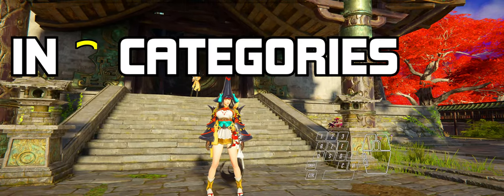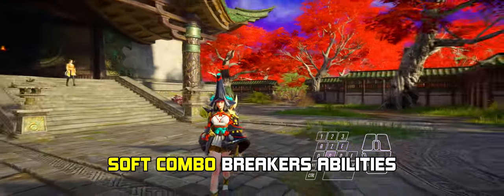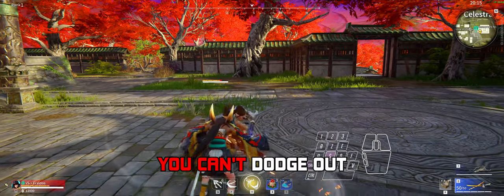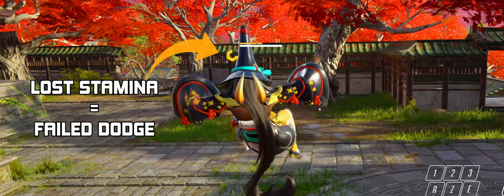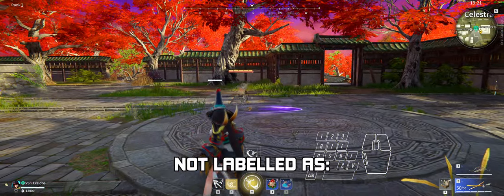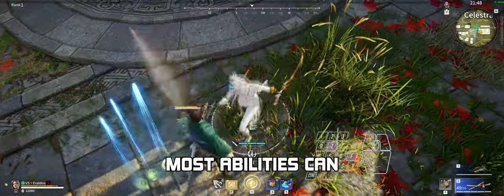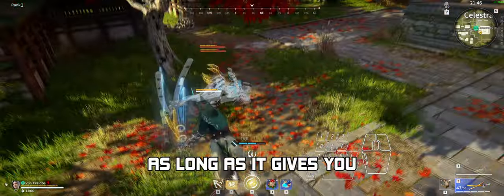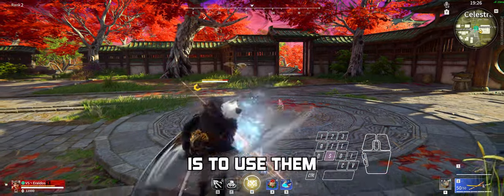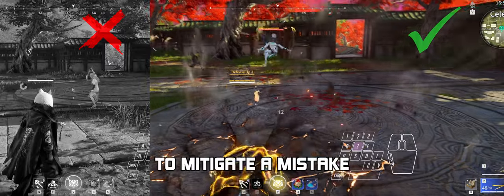We can split these F abilities into three categories. First, we have the Soft Combo Breaker abilities. A Soft Combo is a combo that you can't dodge out of, but you can use an ability — even if it's not labeled as 'can be used under attack' — to get out of it. Most abilities can act as a Soft Combo Breaker as long as it gives you at least a blue level of focus when pressing it. Usually the goal is to use them before you take damage or big stagger to mitigate a mistake.